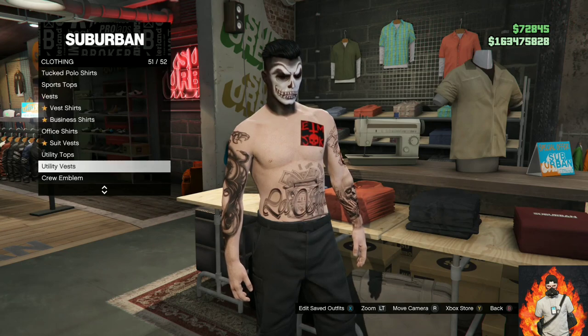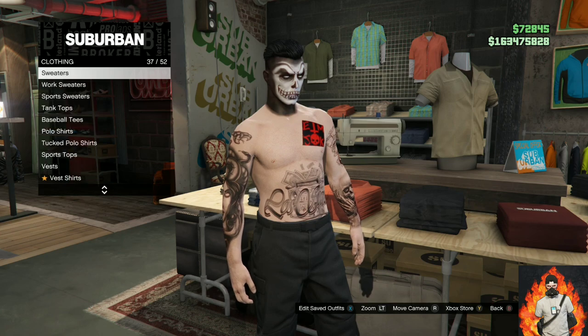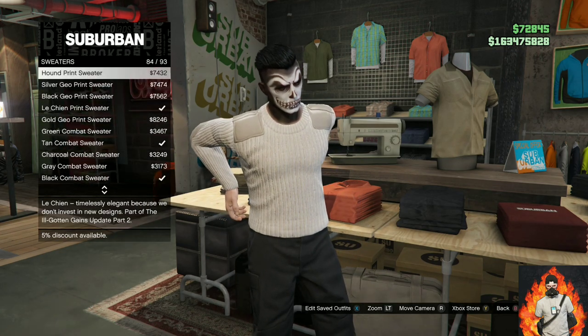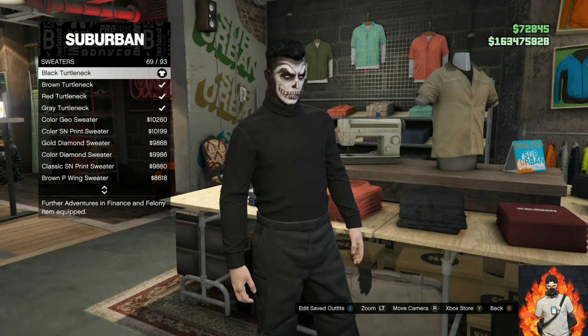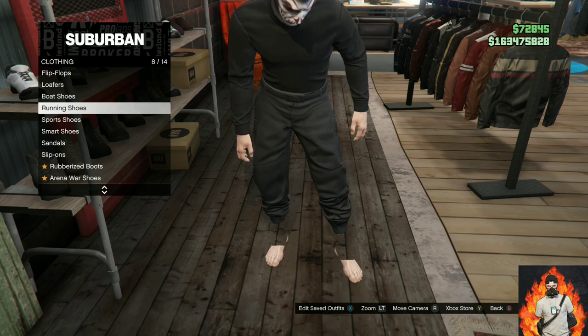Make your way over to the closest clothing store. Go over to the top section and you will need to go over to sweaters. Once you're on sweaters, you will need to purchase the black turtleneck. Now make your way over to the shoe section.